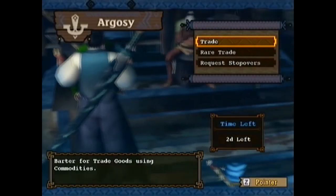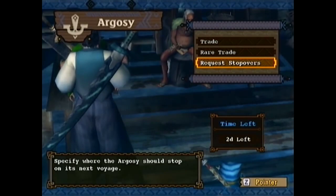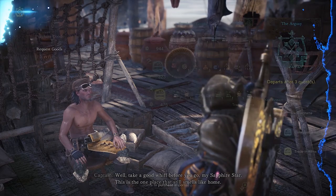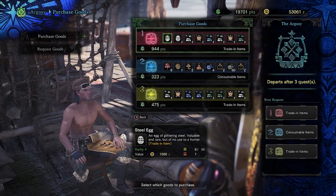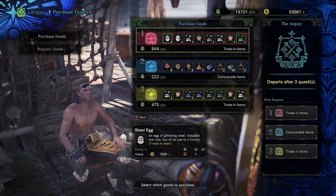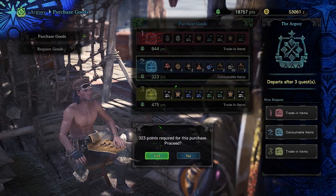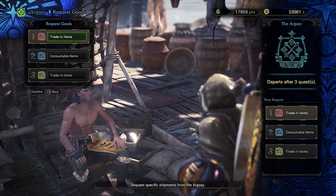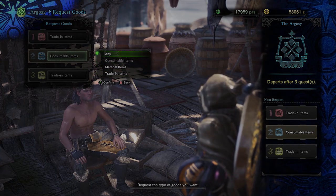The Argosy was introduced in Monster Hunter Tri and never quite made its way outside the third generation. However, it's back now. The Argosy allows you to get a wide variety of items within different categories. And unlike Tri, in World it's not restricted to commodities and bizarre items — you can convert some points into Zeny, get some different monster parts, and even get some useful consumables. Unlike the Tail Raiders, it's a good way to accumulate some useful items without a particular focus on where they come from.